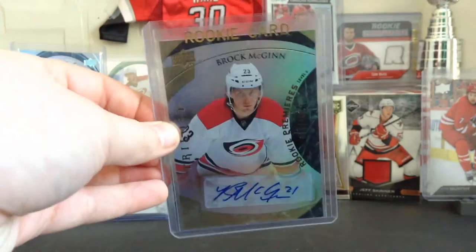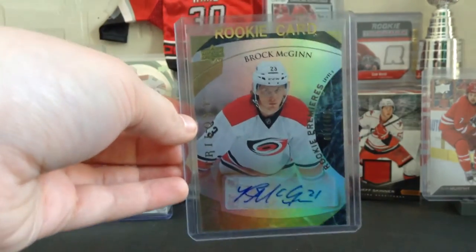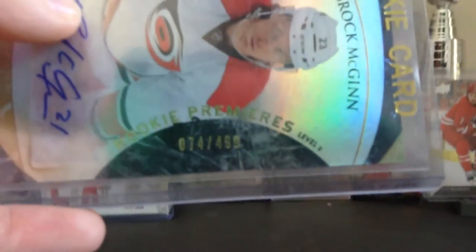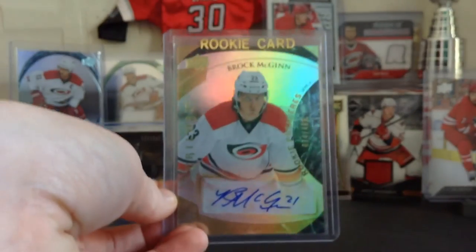Another shiny one — a Brock McGinn Rookie Autograph. This is my favorite Brock McGinn card. It's got a pretty cool autograph, and it's out of /499. The camera doesn't want to focus, but it's a great card — the Brock McGinn Rookie Autograph out of /499.